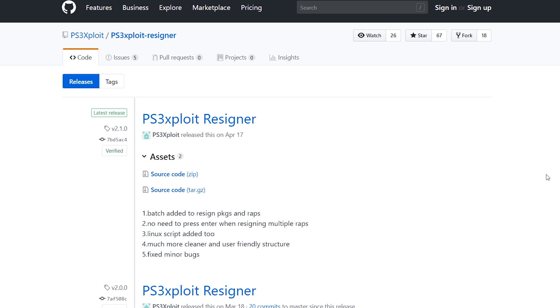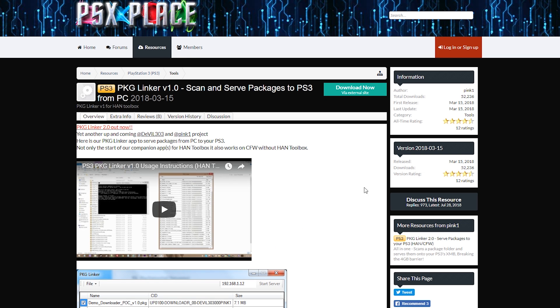Next up, we're going to need a couple of downloads. First, go to the link in the description and download PS3 Exploit Resigner - click on the source code ZIP to download it. Next up is Package Linker, and this is only needed if you want to transfer games over your network or if you have games bigger than four gigabytes in size. I would highly recommend having your network wired - connect your PC wired to your network and your PS3 wired as well. If you do wireless you will probably run into very slow speeds and issues.